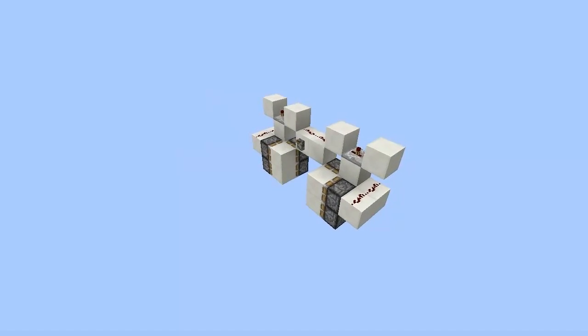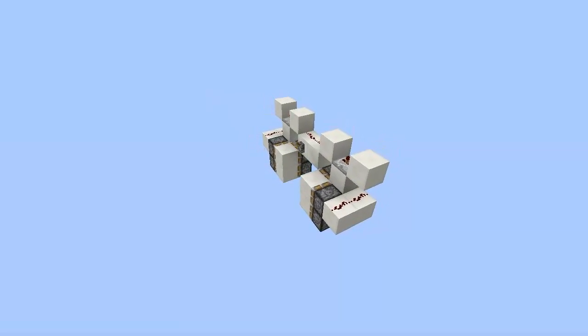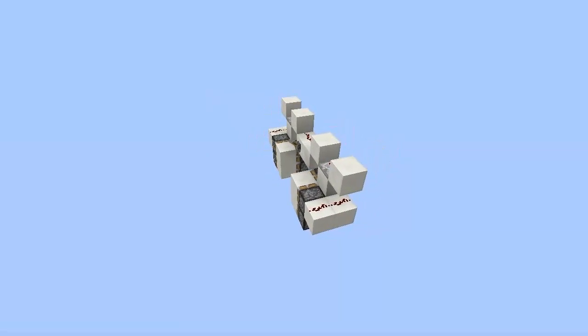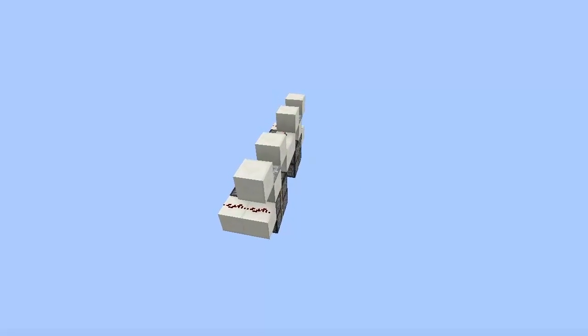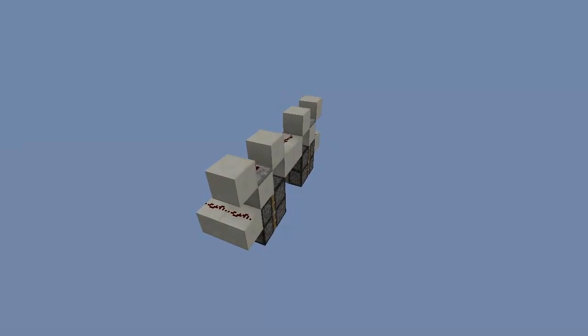It uses a few piston block updates — that's pretty much all you can say. It powers a few of them and then they update the others. And when it unpowers, the closing pistons that were actually unpowered update other pistons making it close.